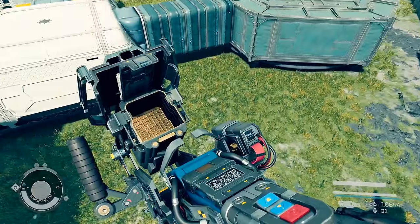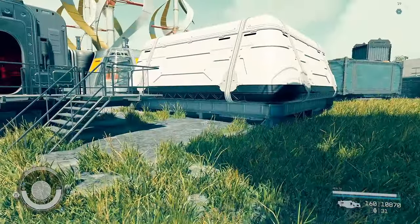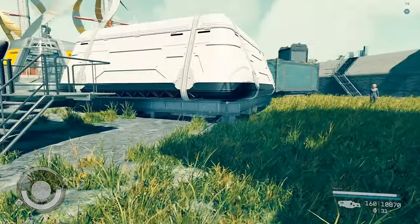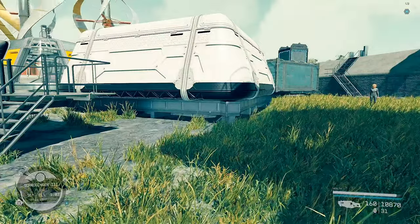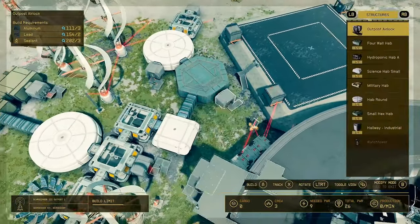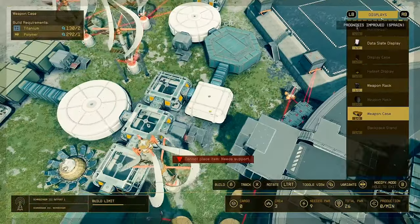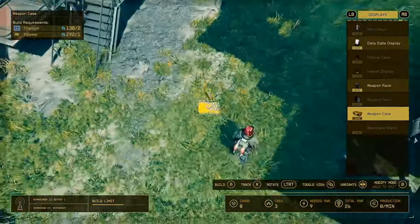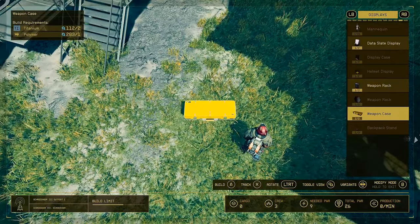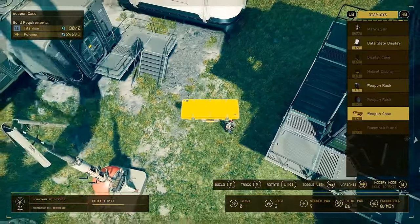This is my new money grind. So this is my outpost — I've got outpost building fully leveled up so I could put all the modules there. You go into build mode and find yourself some weapon cases, which take titanium and polymer to create. I just did a bunch of pistols so I'm gonna do rifles, and you just stack these up as high as they can go for as much build requirement as you can, all the way to the top.